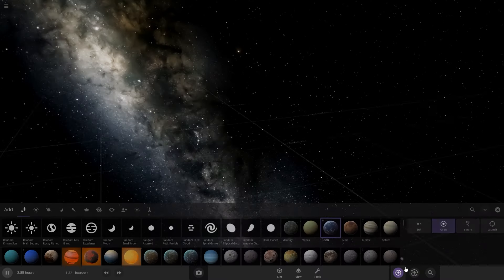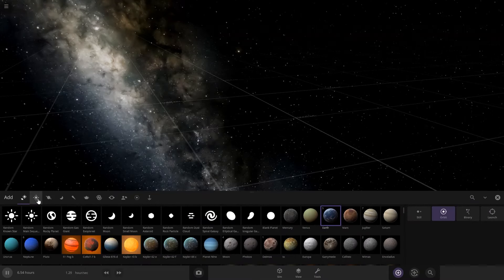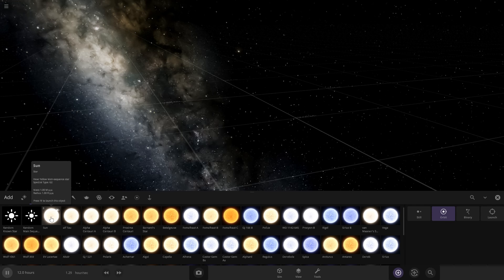We got a blank simulation here, and the first step is going to be to add a star. If we add the sun, then our planet will be the same size, so that's not going to work too well. So let's add a bigger star — let's add Betelgeuse here.